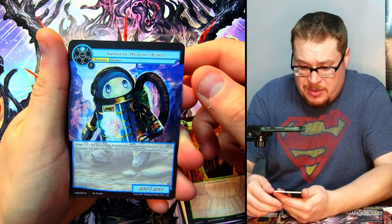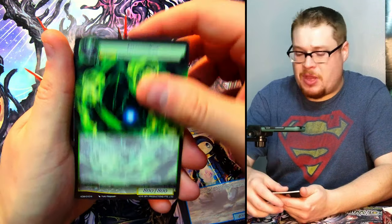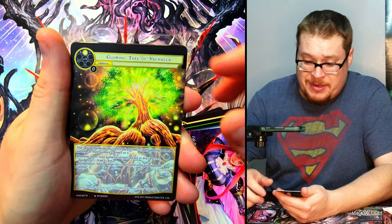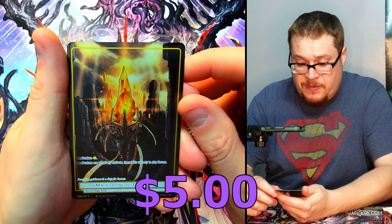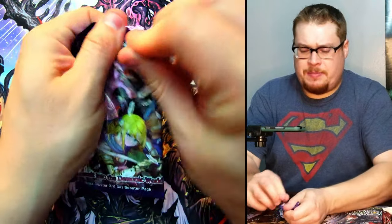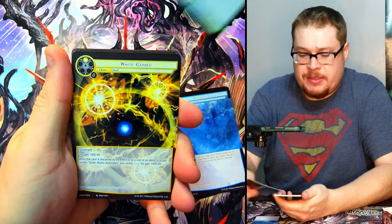What is this — a healing robot? Eternal Wind — it's the same art. Wow, okay. I said I wouldn't do it, I said I wouldn't do it, I'm sorry. Glowing Tree of Valhalla — very cool rare that card is. And then we got Magic Stone of Guidance, just a normal little foil. Next pack, let's go. My voice is breaking, it's because I need sleep and I'm going insane.